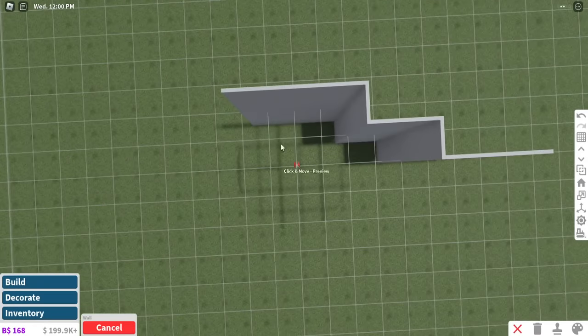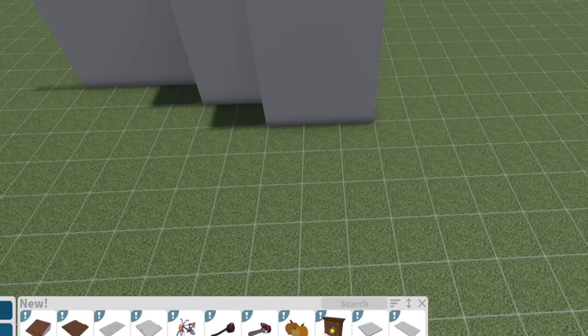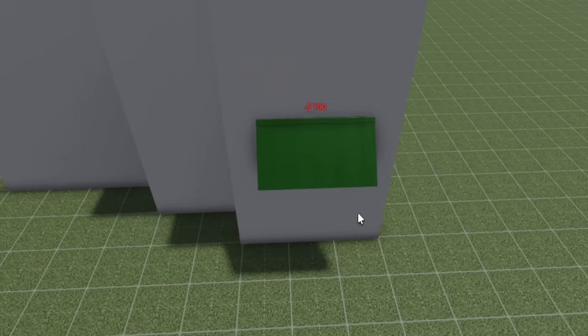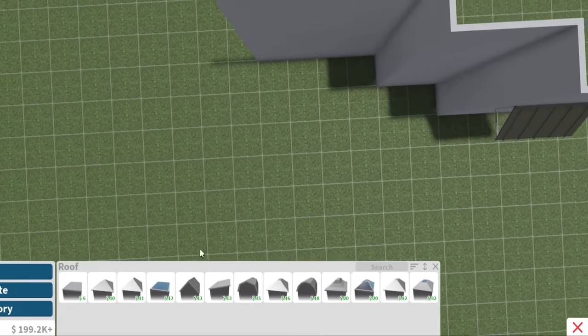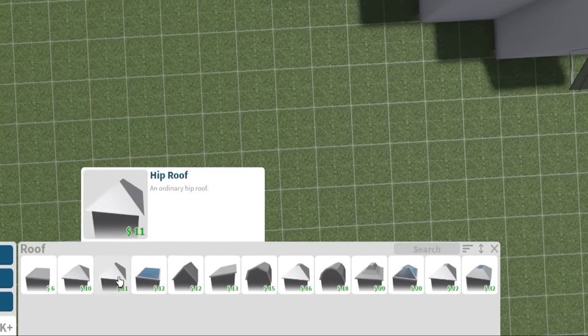Now this part is where things are gonna stick out more — this is where the stick-out part is. I'm actually just going to make use of the new awnings we got and put it like there. So that's a great start. Okay, the roof for this — oh, this is gonna be a fun part. Let's do the hip roof.